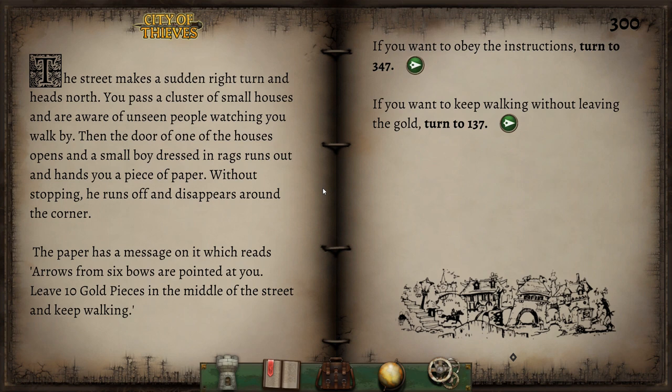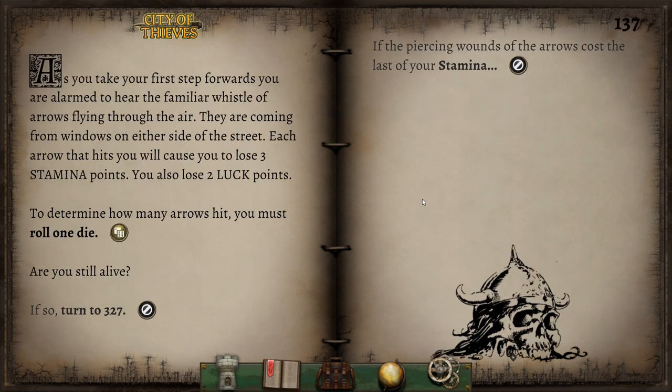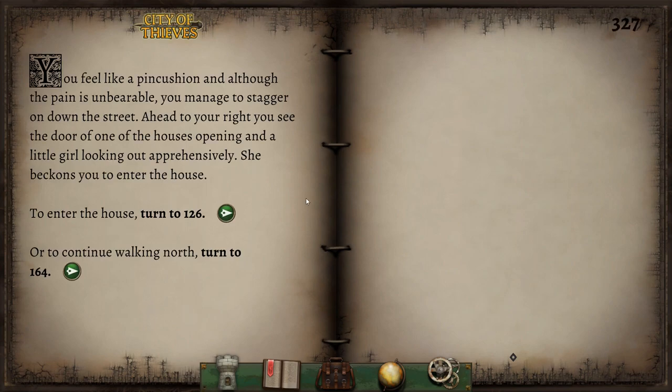Then the door of one of the houses opens, and a small boy dressed in rags runs out and hands you a piece of paper. Without stopping, he runs off and disappears around the corner. The paper has a message which reads: 'Arrows from six bows are pointed at you. Leave ten gold pieces in the middle of the street and keep walking.' I'm not even sure I have ten gold pieces — I just got three. I'm going to call their bluff. As you take your first step, you're alarmed to hear the familiar whistle of arrows flying through the air. Nothing has worked out in City of Thieves. They are coming from windows on either side of the street — each arrow that hits you will cause you to lose three stamina points. Three arrows hit us. Oh dear.